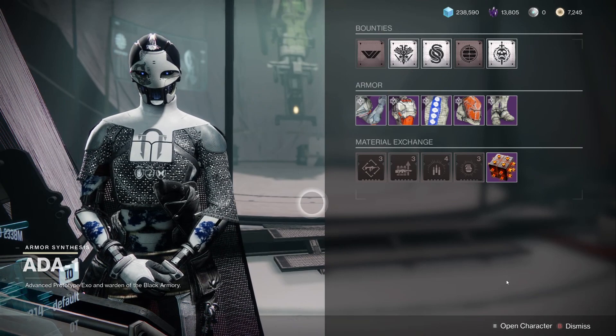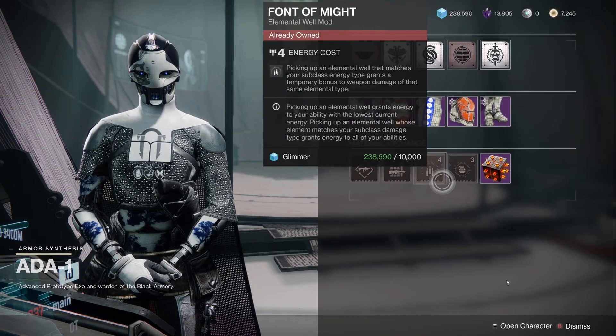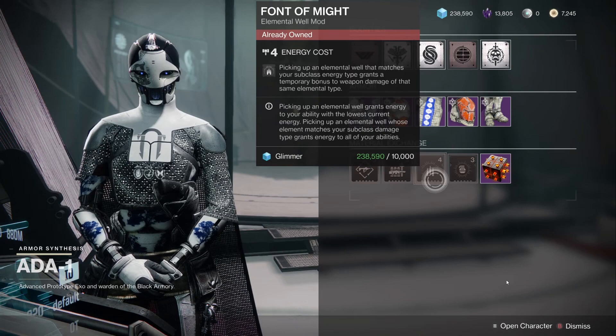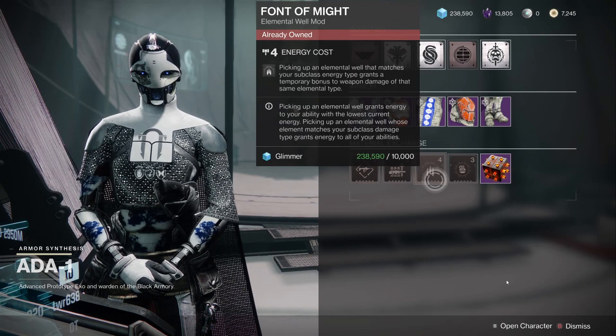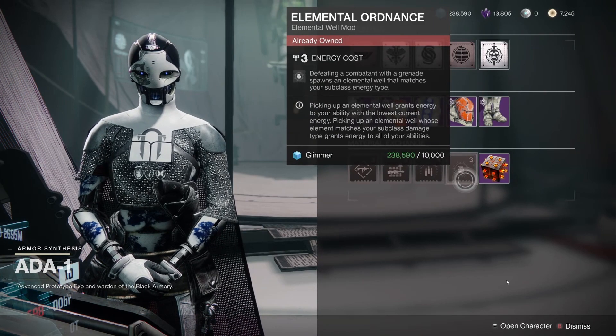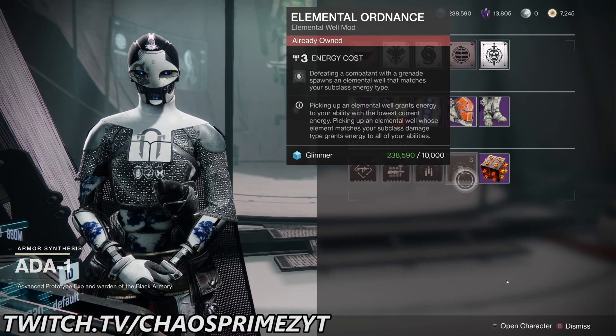What do we have this time? We have Font of Mine — this is an absolute must-buy. It is amazing. Picking up an elemental well that matches your subclass energy type grants a temporary bonus to weapon damage of that same elemental type. It is pretty damn awesome and it's a must-have. The second one is Elemental Ordinance: defeating a combatant with a grenade spawns an elemental well that matches your subclass energy type.